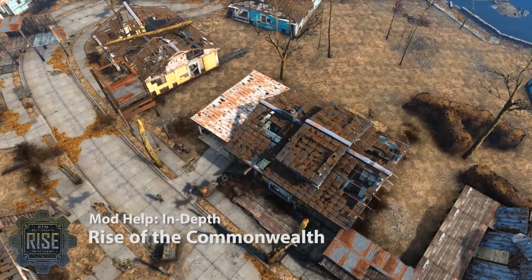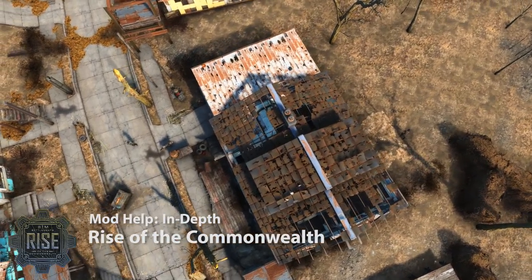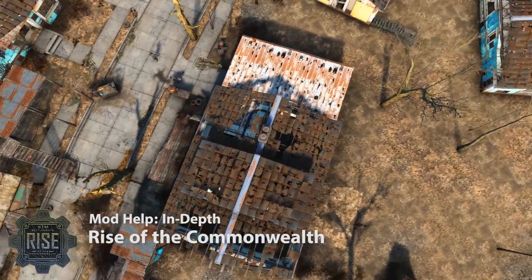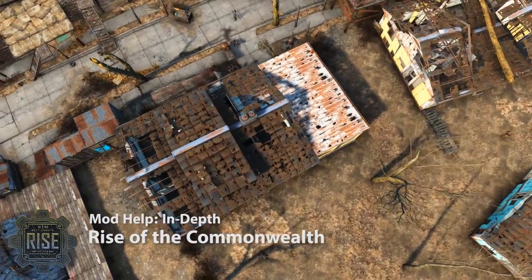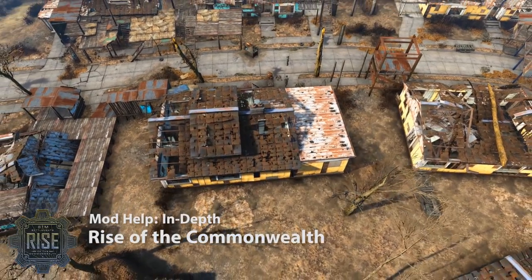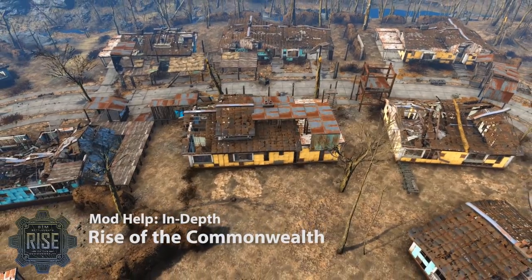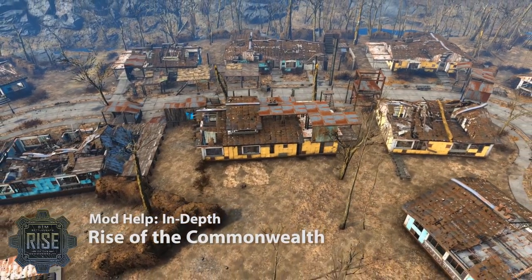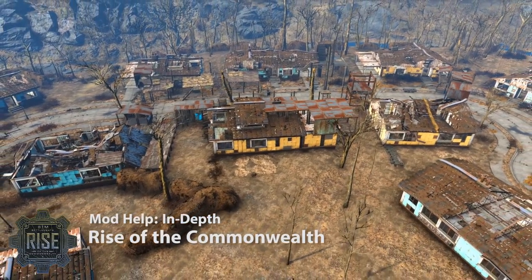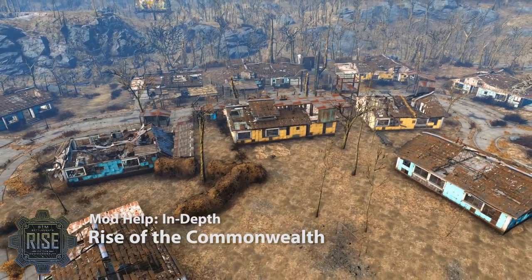The other big feature — probably the most important one — is the fact that you can delegate control of a settlement so that your settlers will build it themselves. Now, you're not completely taken out once you do that. You still get to lead them through various systems. You can continue to build with them, add things to the settlements they build, or if you're not into building at all, you can donate some of your extra supplies while you're out exploring the Commonwealth so that they can use those to advance as a city.